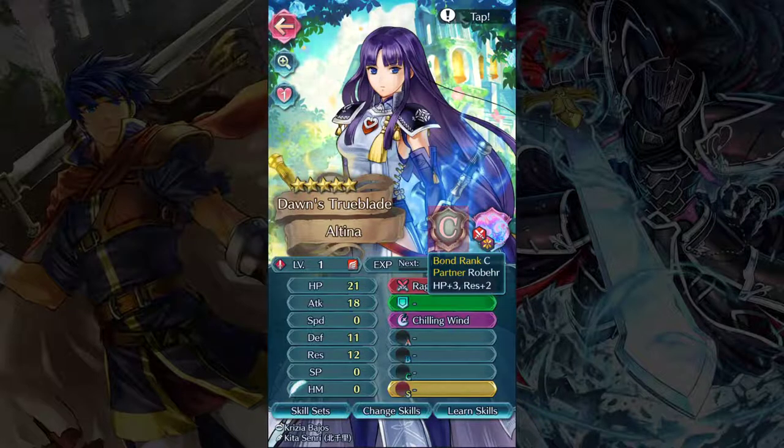At C rank you get HP plus three and resistance plus two. At B rank you get HP plus three, and defense and resistance plus two. At A rank you add speed plus two. And finally at S rank you add attack plus two. So at S rank summoner support that is plus three to HP and plus two to everything else — which is not a small increase. For example, if you had somebody merged to plus ten and also S rank summoner supported, that would be an additional seven HP and an additional six to all their other stats. That is a very big difference and makes a huge deal.